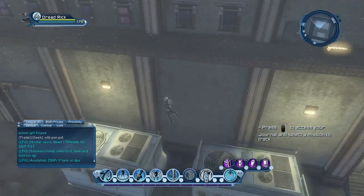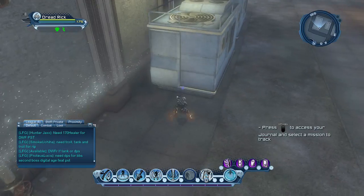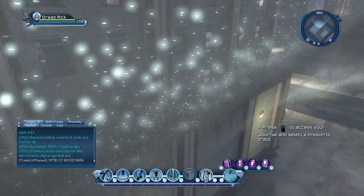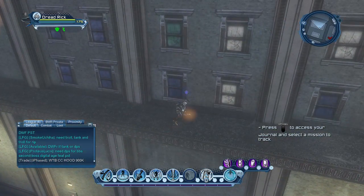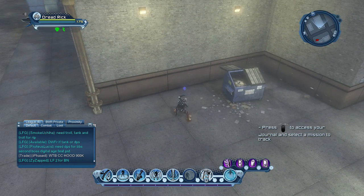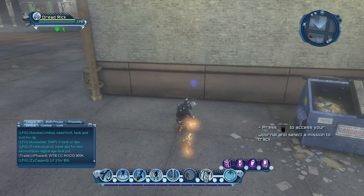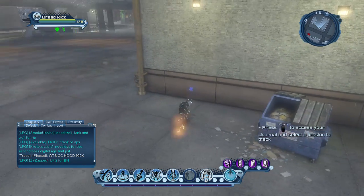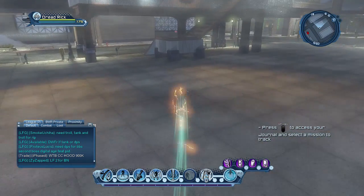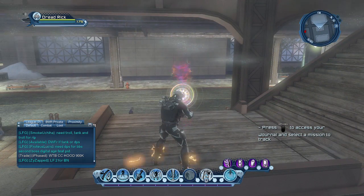Then go south on this ledge and you'll find another spawn point right here. Then go south by this trash can — here's another spawn point. And from this point, you want to go west to the bottom of the stairs in this direction, and here's another spawn point right here at the bottom of the stairs.